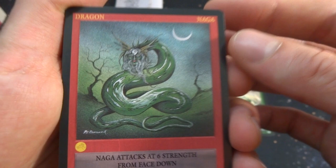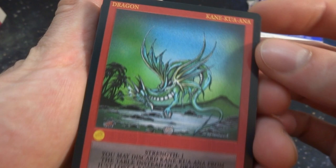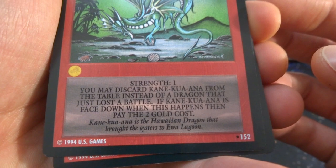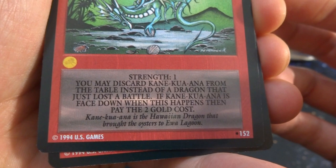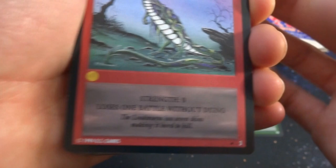Got another dragon, King Akua Ana — cool, got some palm trees, collecting shells or something like that. Strength one. You may discard Kane Ana from the table instead of a dragon that just lost a battle if it is face down when it happens — pay two gold. Number 152. This one's called the Lindworm, so it's a worm, strength zero, loses one battle without damage — number three in the set. I think there's at least 152 cards in the set. One gold, just a really tall dragon with a purple sky.